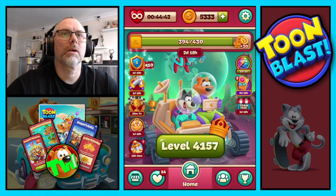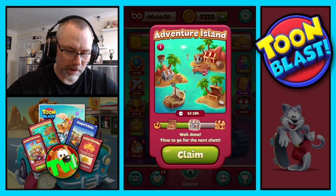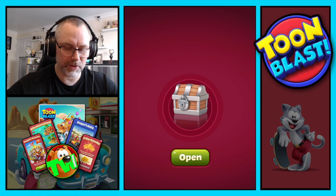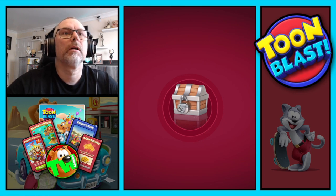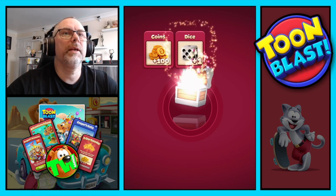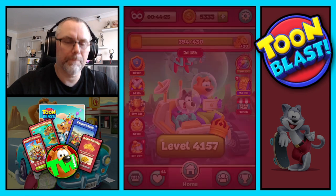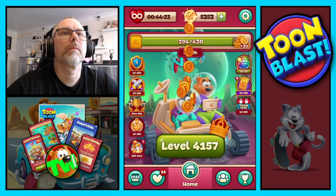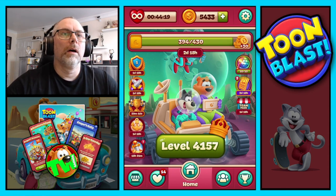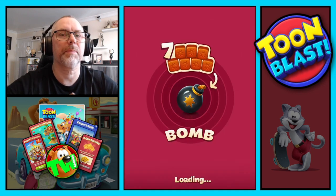74 yellow blocks along with all the other good stuff. We collect our silver chest on Adventure Island — 100 coins, one dice, and one anvil, all collected. 41-57 is our next puzzle.